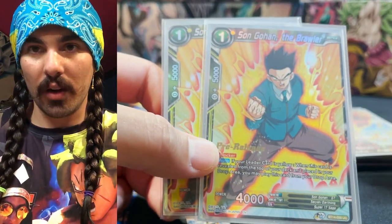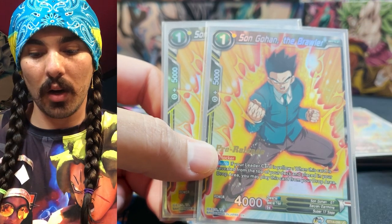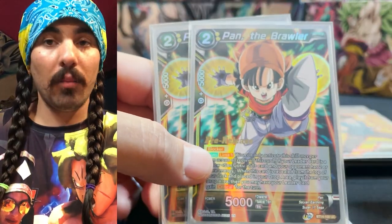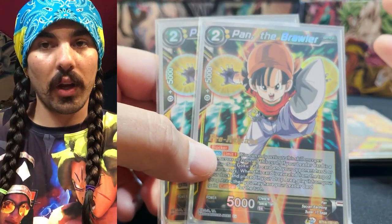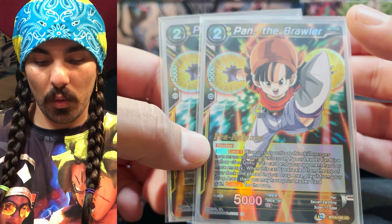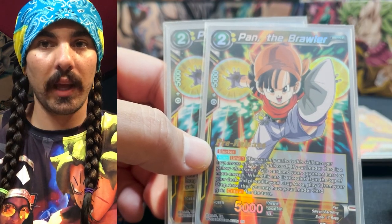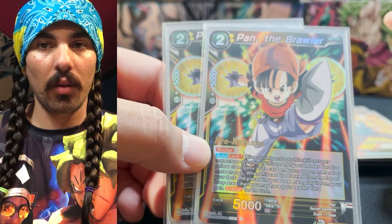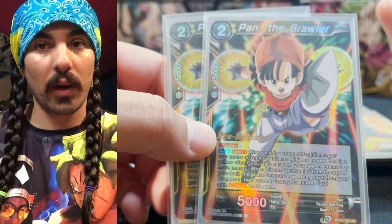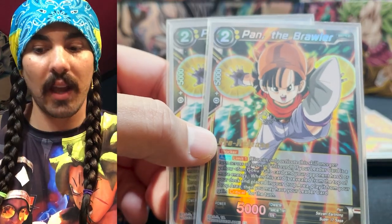We're playing two copies of Gohan the Brawler because he's essentially a free blocker - you set him up at the top of your deck and if you need to protect your unison or want a blocker on board, you just make him pop off and play him from the top of your deck. Pan the Brawler at two - Pan does more than Gohan because she gives your leader crit, so I would run four, but she's limit one so you can't play her multiple times per turn. That's why we have two of her and two Gohan.